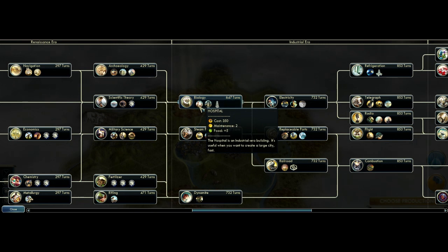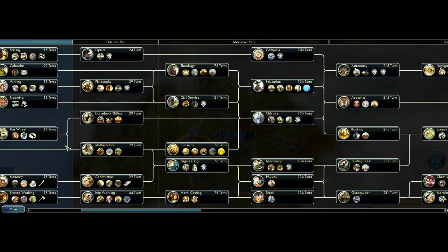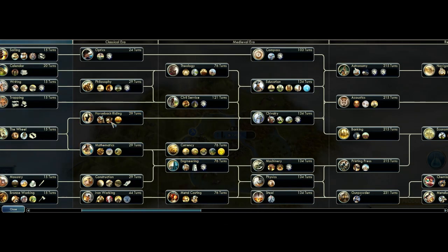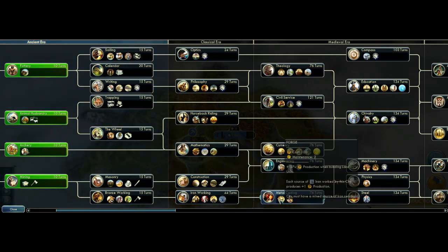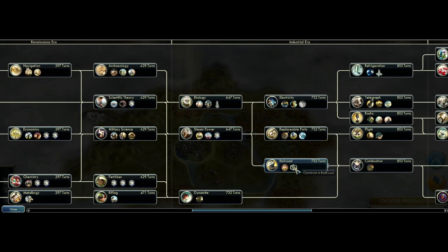Hospital now gives five food instead of boosting growth further, so it's becoming situational - maybe you want it, maybe you don't. It can replace a few farms in your cities. The factory is now only 25% production but has base production - we have yet to see if this is a net bonus or nerf. Probably a bonus given all the production bonuses from stable, forge, and so on. The railroad also got a nerf to 25%, so it's a cut in overall production.